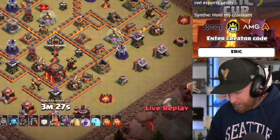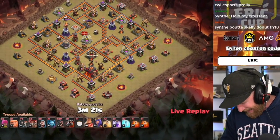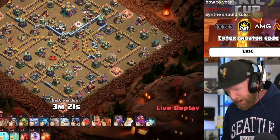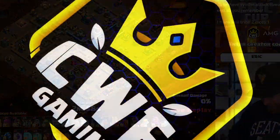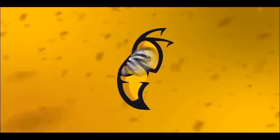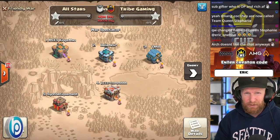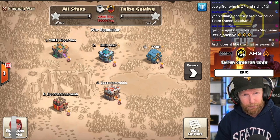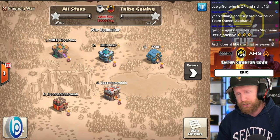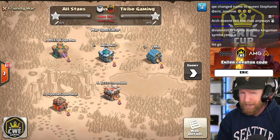Town Hall 10 without siege machines is extraordinarily difficult, and Synthane is breaking out the mass hogs at Town Hall 10! Welcome back to Clash with Eric. Do you like creative attacks? You're in the right spot. Town Hall 10 to Town Hall 14, it's the Eric Cup. Teams will be awarded today for creative attacks decided by viewers — 0, 1, or 2 bonus stars added to their total at the end of the war.